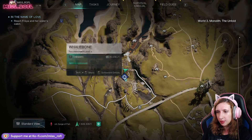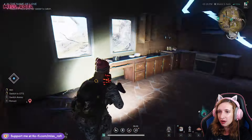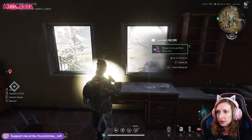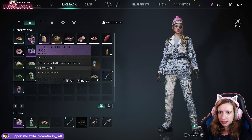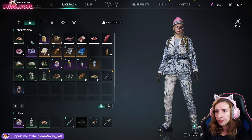The new Curry and Rice recipe can be found inside one of the houses near the Whale Bone Camp. Just go to the kitchen and grab your recipe there. Then find it in your backpack and learn it. That's it — now you know how to get the recipe in Once Human.